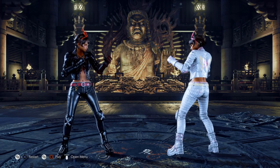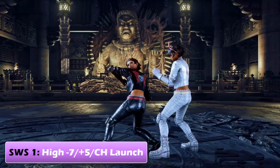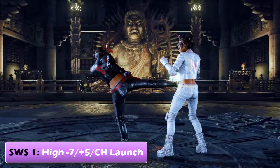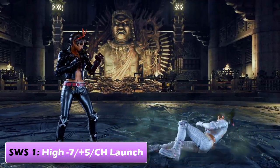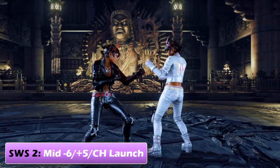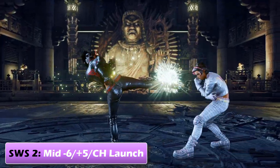Within the stance, Josie has access to five different viable options. Switch stance one is a high elbow that is minus seven on block, plus five on hit, and launches on counter hit. This move also forces crouch on both block and hit. Switch stance two is a mid gut punch that is minus six on block, plus five on hit, and launches on counter hit.